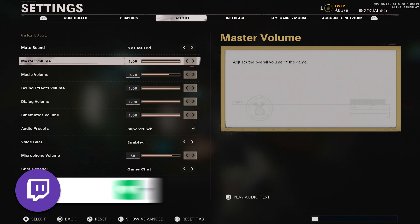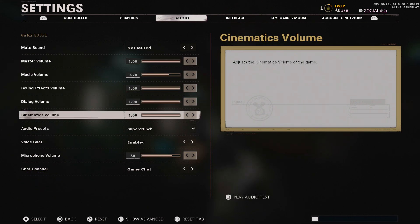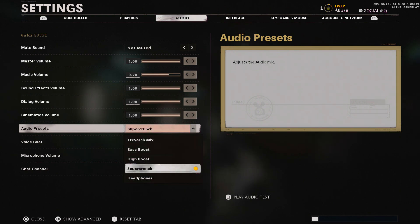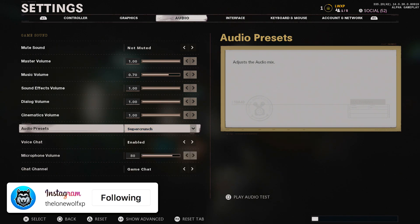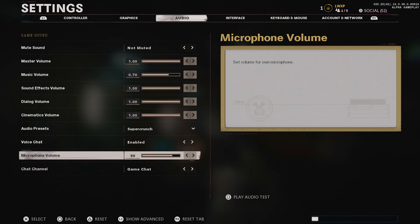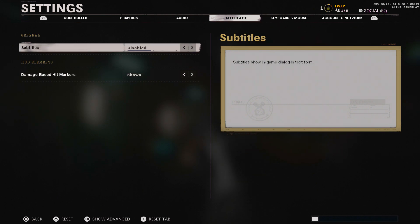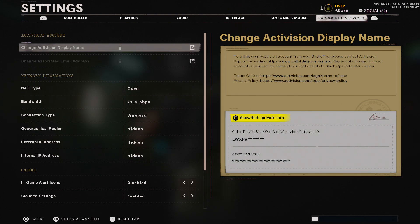For audio: I keep the master volume up, turn the music down a little bit, and keep everything else at max. The audio preset that works best for this game — and shooter games in general in my opinion — is super crunch. Definitely use that if you're using a headset. Voice chat and microphone volume don't really matter much.